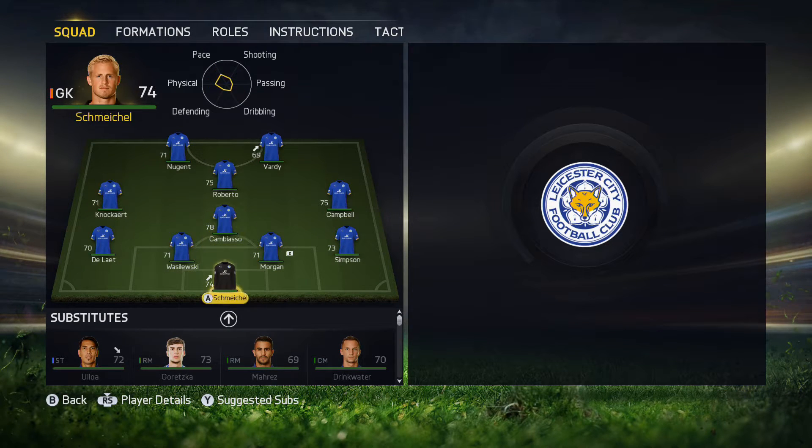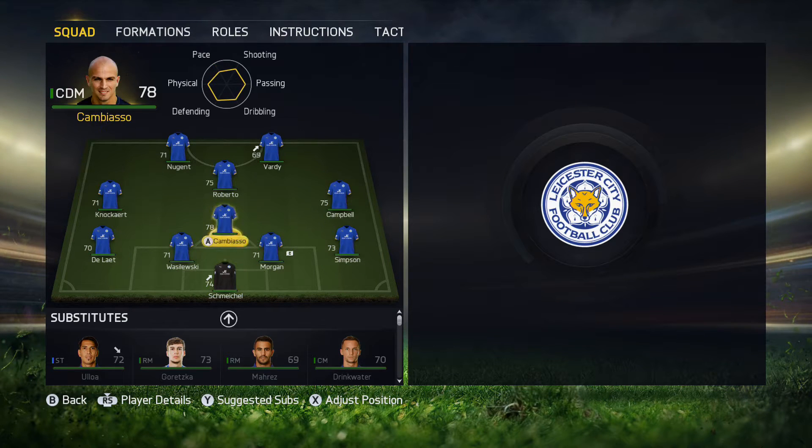This is the line-up we're going to go with: Schmeichel, we've got our two centre-backs, Wazilowski and Morgan. Simpson, Delight, Knockart, Cambiasso, Campbell, Roberto, Nugent and Vardy.